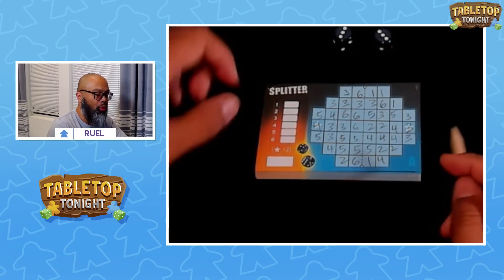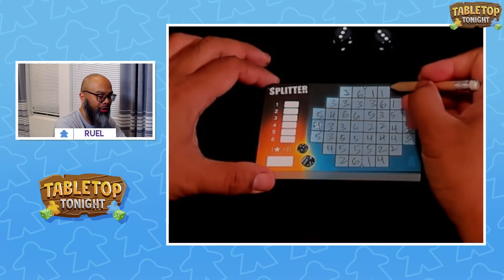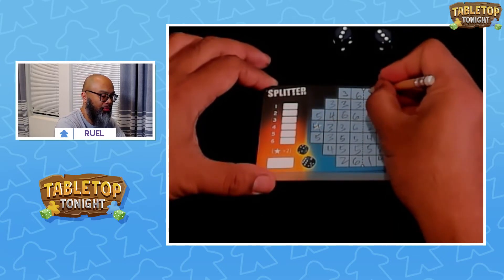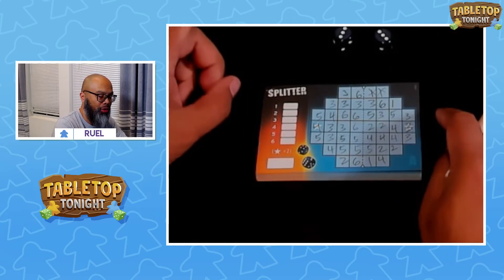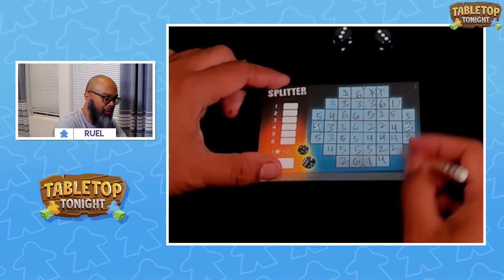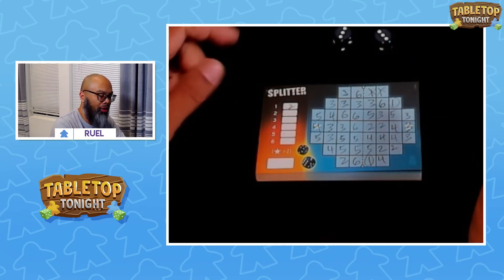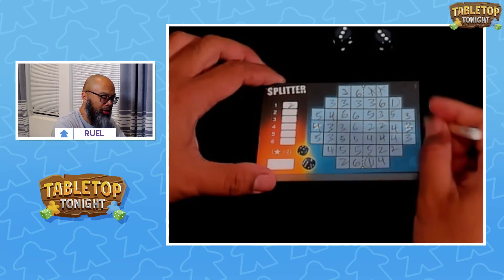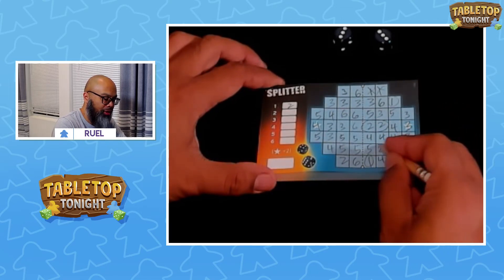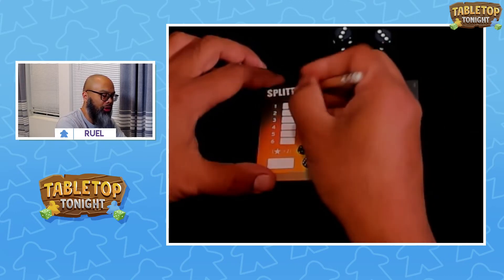Now I'm going to score points based on the numbers. The number 1: this 1 is connected to that 1, so it's not by itself and does not score. This one is by itself — that scores 1. There's a 1 down here by itself that's going to score, so that's 2 points total for the 1's. Now looking at the 2's: there's a set of 2's here — just orthogonally adjacent — and a set of 2's here. There's a single 2 here that's not going to score. So I've got 2 sets, each worth 2 points for 4 total.